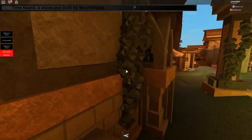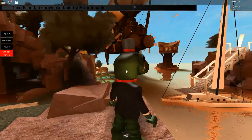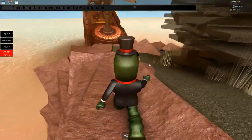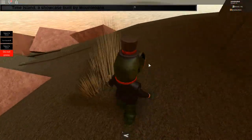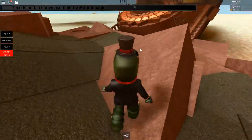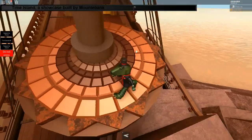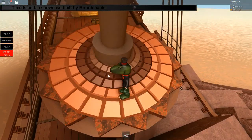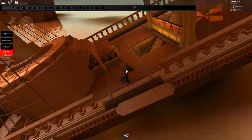Look at this ivy, just placed there block by block — that is insane. It's kind of crazy to think that a lot of popular Roblox games have maps nowhere near as detailed as this. They should hire people who make maps like this. Look at this sun decoration — that is insane. Now I'm on the shipwreck!